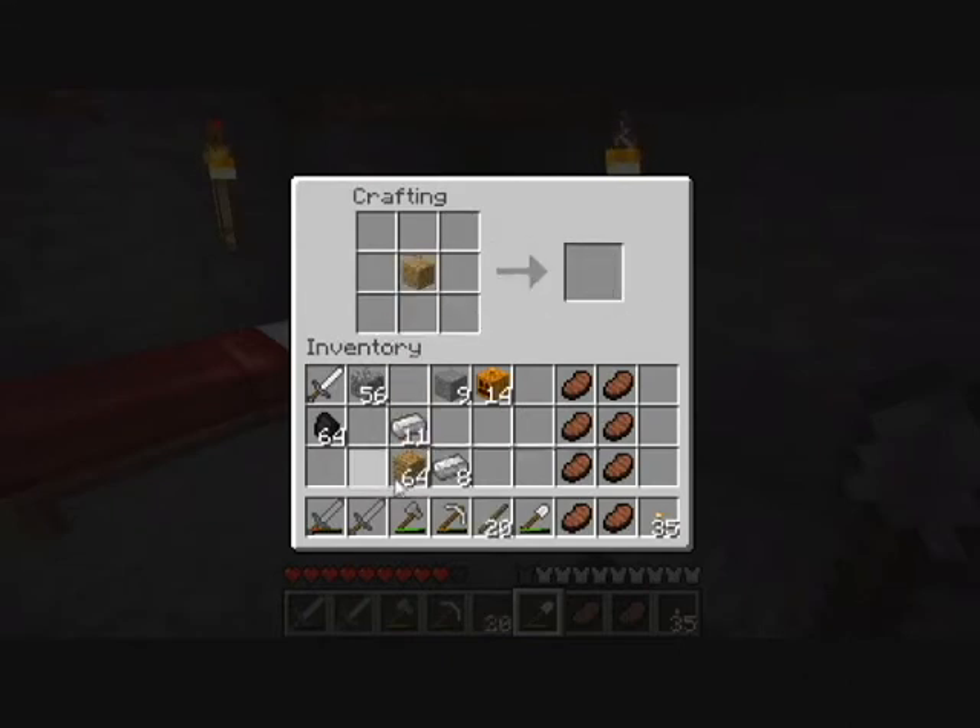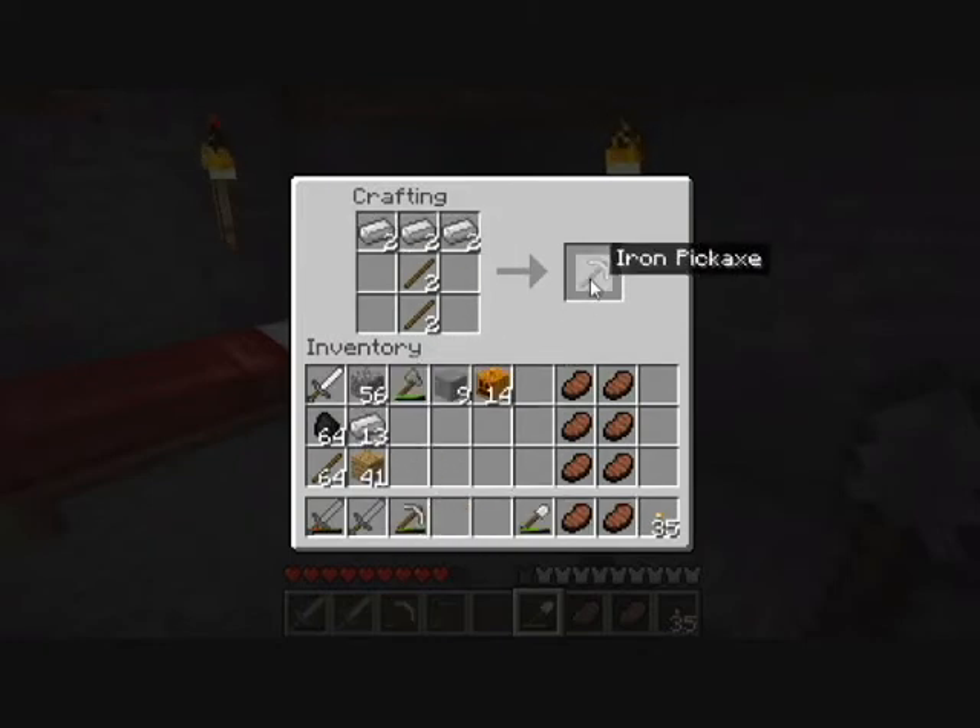We'll get 64 sticks for the torches, make another pick — actually we're going to make two more picks. We'll need the axe, we will need picks. Bam, bam, bam.